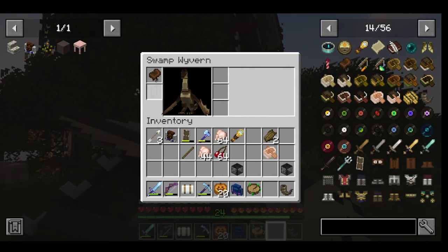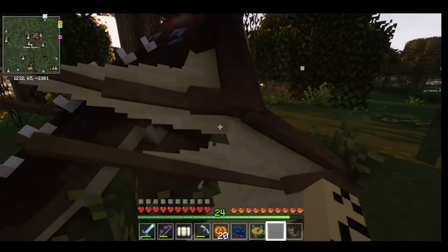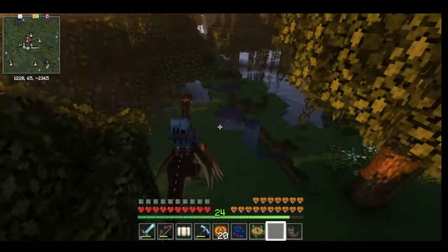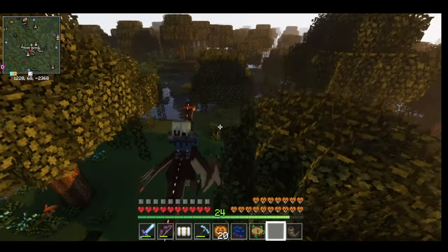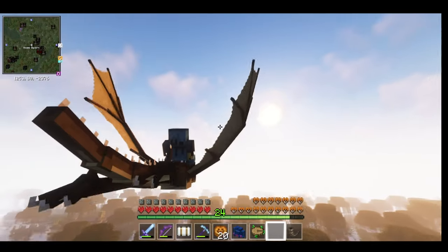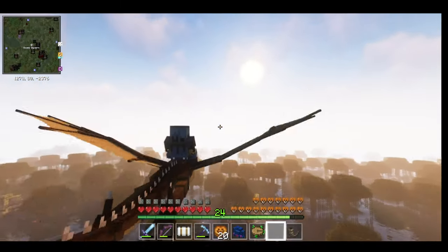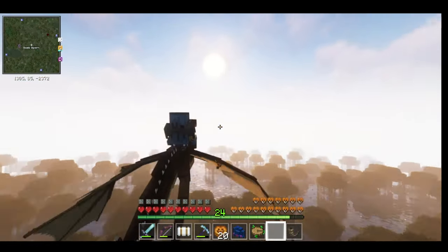Oh, yay! Okay, good. Let's try out our first ride — so exciting! Woohoo! You're a speedy feller! Let's see if we can take our first flight — I think you need to double jump. Yep! Oh, this is so cool. What a view from here! This has got to be the coolest thing ever in Minecraft.